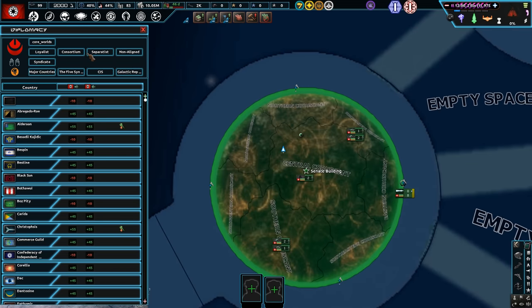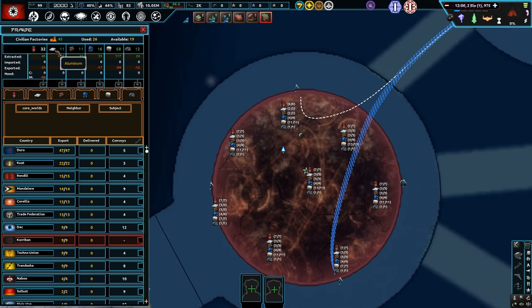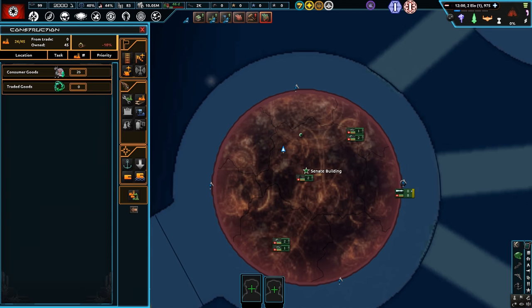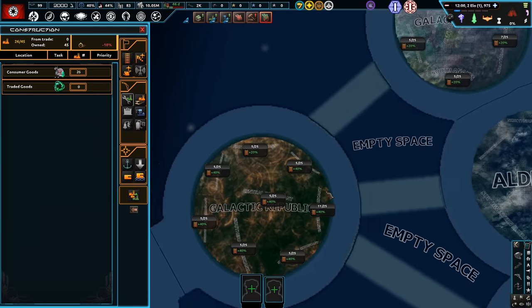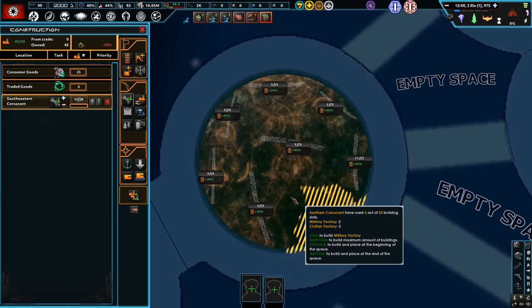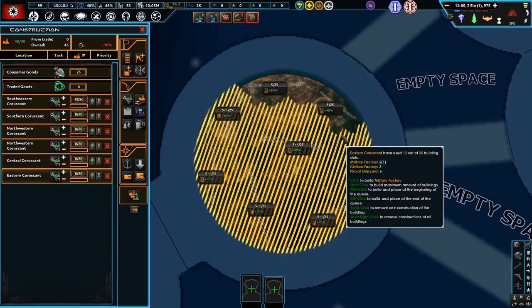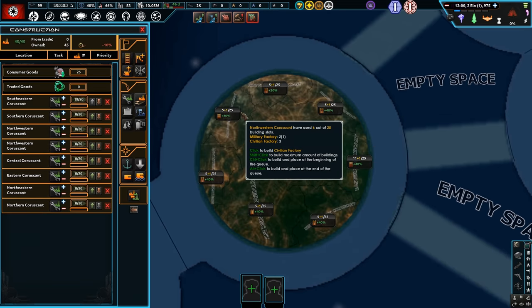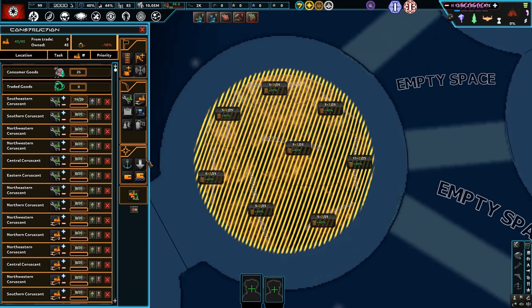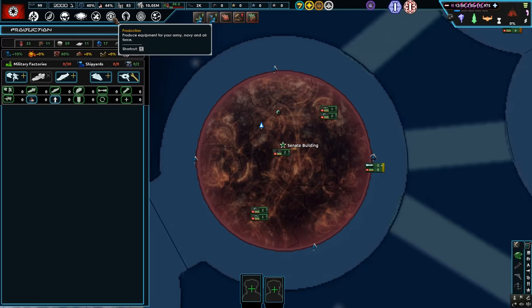Diplomacy-wise, we have the Confederacy and then the Republic. Construction-wise, we can build on that other planet there. I guess we'll start off by building some military factories and some civilian ones as well, because we want to be able to get trade in.